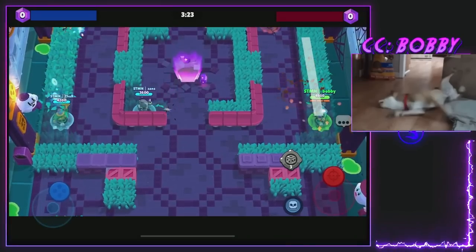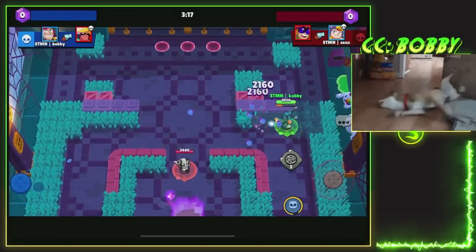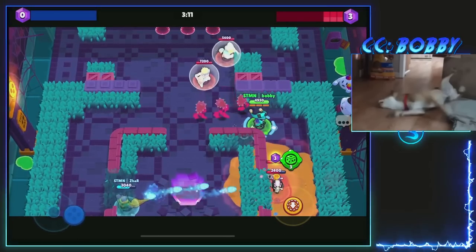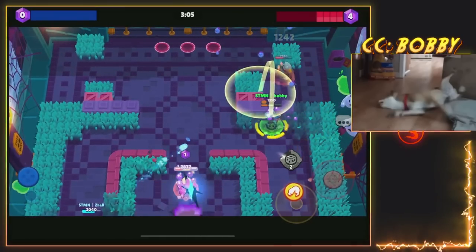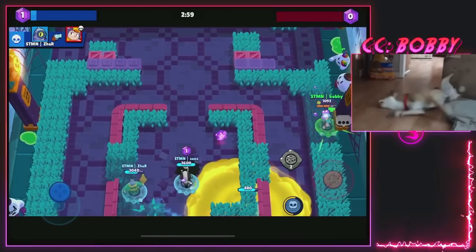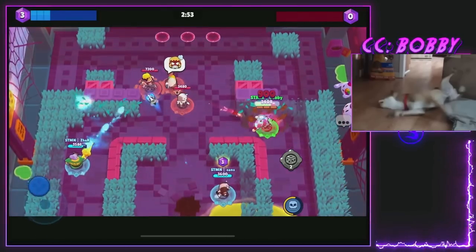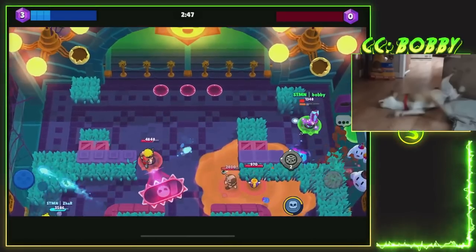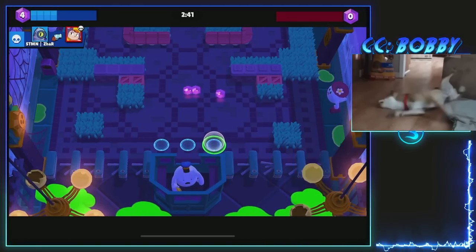We're gonna be playing Gem Grab first. I'm laning a Bowie, so basically what I want to do is get as close as possible because I do too much damage — auto aim, auto aim, and there's really nothing the Bowie can do. The weakness to Chester is range brawlers. This super is useless so we're gonna switch it out — we have the dynamite one right now, so we're just gonna wait until he gets close. It looks like they have the gems held down below.